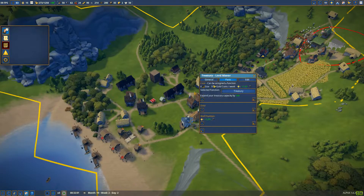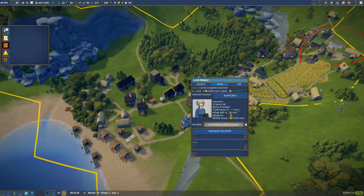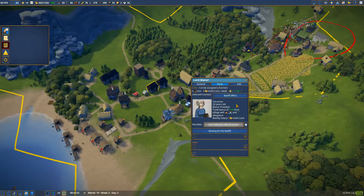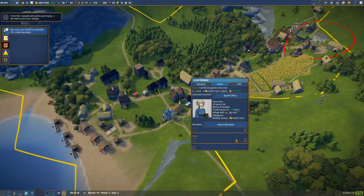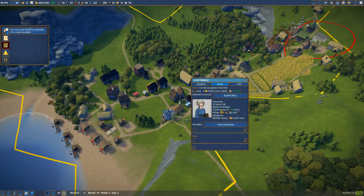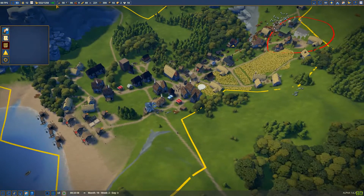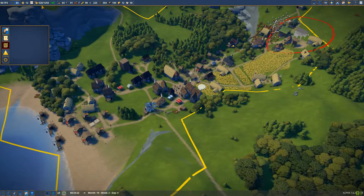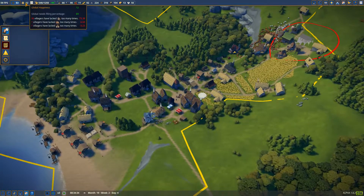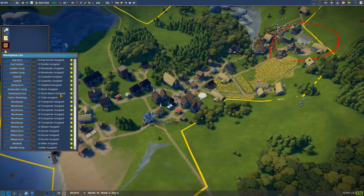There's nothing else from the bailiff. I could set up for the bailiff — do I have a new one? Not immediately it seems. Let's see if we can grow a bit here. Half-lacking — what the heck? Let me see the source. Okay, two unemployed. Alright, woodcutter, woodcutter.